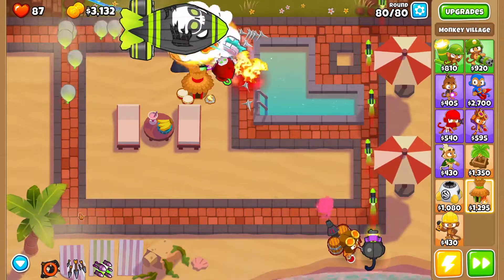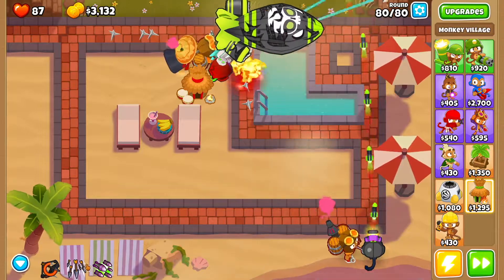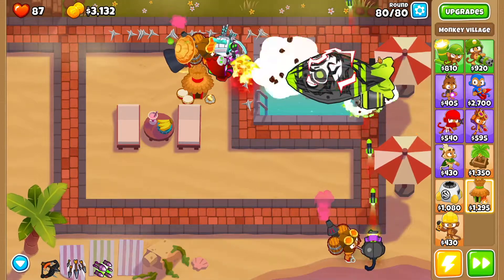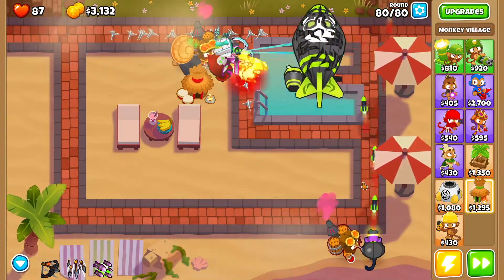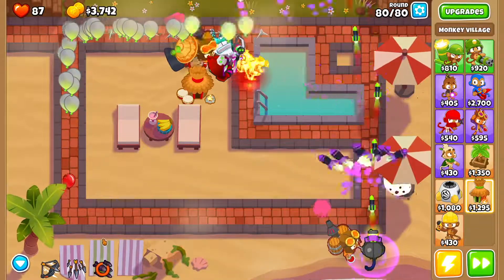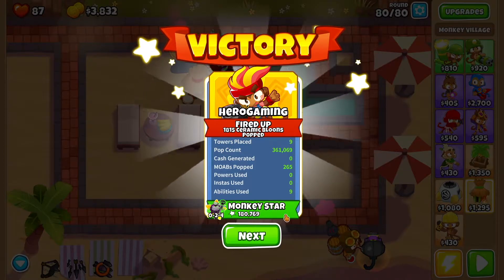We're going to use Quincy's first active ability, then the last one to clear up the balloons that are out there. We're not going to use the dartling gunner's active until we get the ones going straight down, so we'll leave that for a sec. Then we'll use the dartling gunner's active — and that's how it's done! I hope you guys liked the video, please like it if it helped, and have a good one guys, bye!